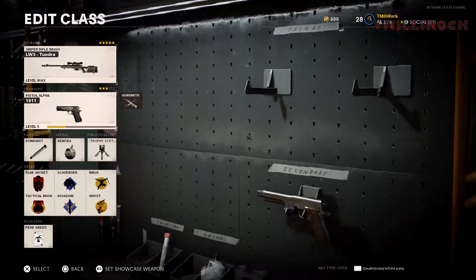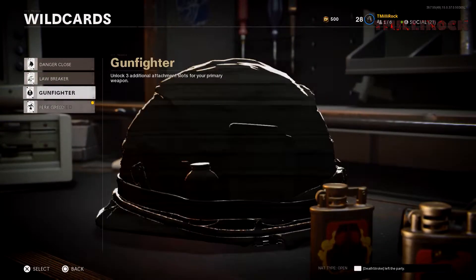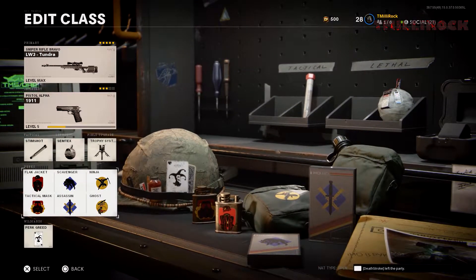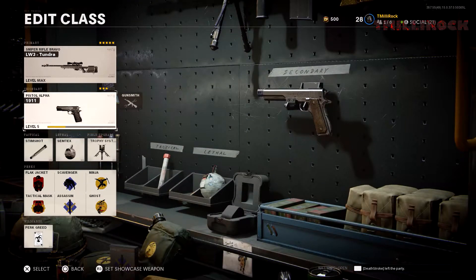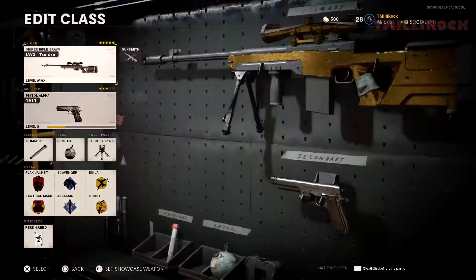I got it gold and whatnot. Right now I'm using Flakjacket, Tac Mask, Scavenger, Assassin Ninja, and Ghost. You can switch that up based on your wild card. Sometimes I run Lawbreaker, and then when I run Lawbreaker, I'll just run Ghost with Flakjacket and Tac Mask. And then, just like an SMG or something as the secondary. Or you could do a swap class with another sniper, but this is my base class right here with the pistol.